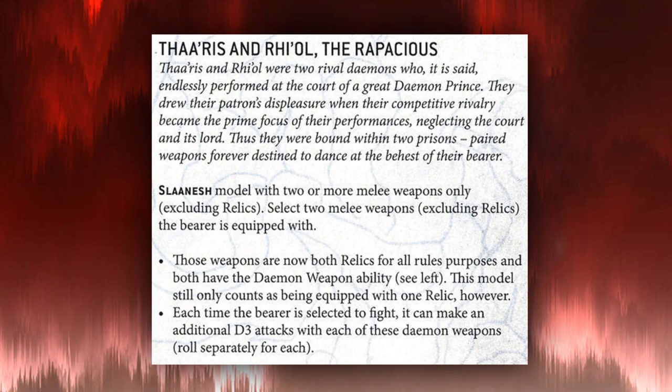Now let's talk about generic relics available through Slaanesh models or various legions that pair well with Emperor's Children. First up, Tharis Anriol the Rapacious: select a model with two or more melee weapons excluding relics. Select two of those weapons — they both become relics and gain the Daemon Weapon ability. The model still only counts as equipped with one relic. Each time the bearer is selected to fight, it can make an additional D3 attacks with each of those Daemon Weapons. Very cool, but once again you're spending CP to increase character damage output — something I think we should be trying to avoid.